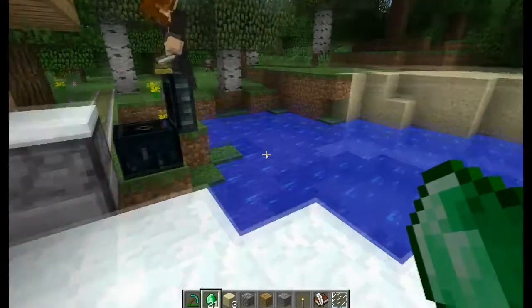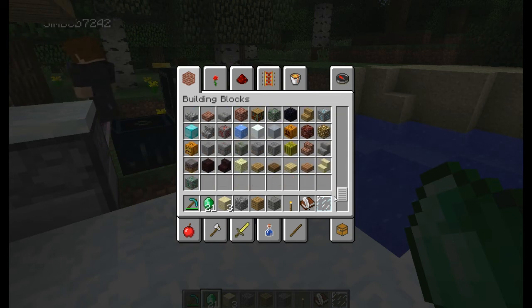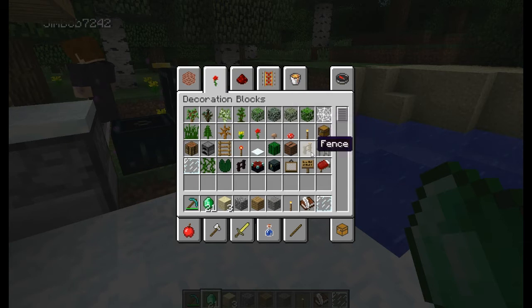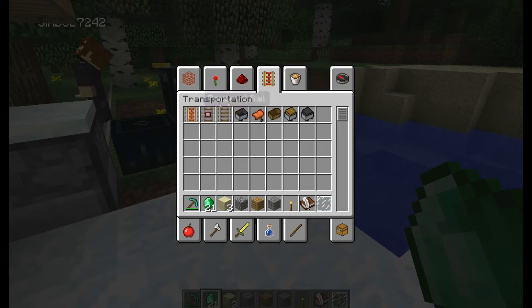And this menu is really good, I love it. So you have these different tabs. You've got like decoration, then you've got redstone, so all your redstone stuff. And your transportation, so you've got all your rails.